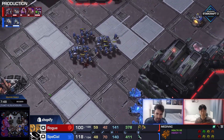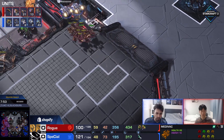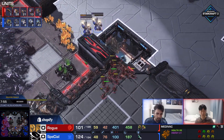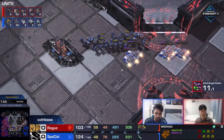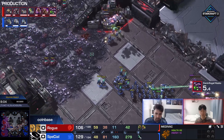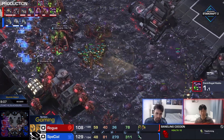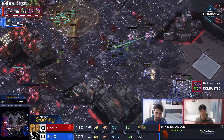And all we have is 22 Zerglings out on the map, so Rogue really needs to get back to unit production, because we are looking at 43 Marines with plus-1, Combat Shield and Stim. Medivac count up to six. I actually think if the micro is good here by Special, I think he should be able to close it out. We are back to nine Queens. There are the 20 Banelings, but the moment those 20 Banelings are done, we also only have 27 Zerglings remaining, and that's not a crazy amount.